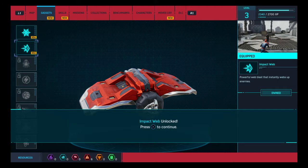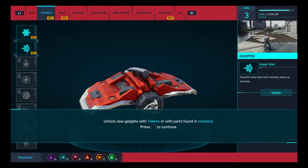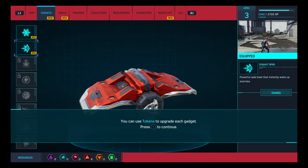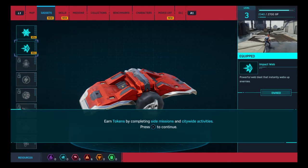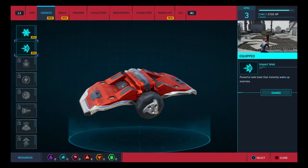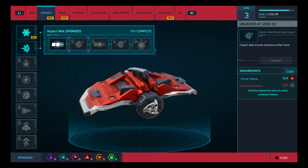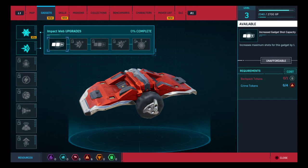We're all set. We can also unlock gadgets with tokens and upgrade every gadget. You do those by doing side missions and citywide activities. You can upgrade them depending on how many tokens you have. This one needs backpack tokens and crime tokens — we've got lots of crime tokens, but we need more backpacks, so we'll have to go hunting for backpacks when this is done.